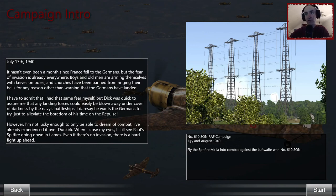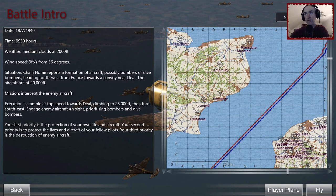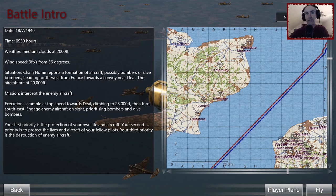We start off joining number 610 Squadron flying the Spitfire Mark 1a. Mission one tells us there are possibly bombers or dive bombers heading from northwestern France towards a convoy of ships near Diehl — aircraft at 20,000 feet. We're taking off from Hawking Air Base on the southeast coast and heading northeast towards Diehl, just visible on the map, to intercept.